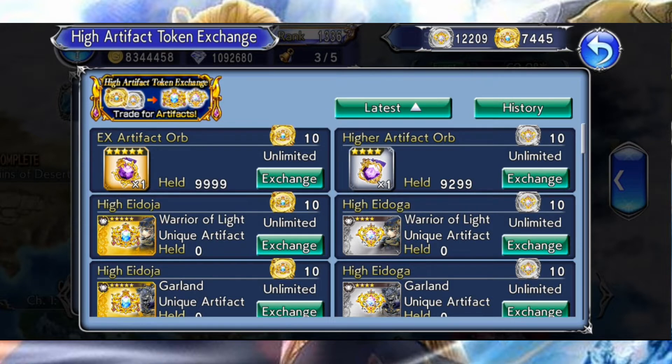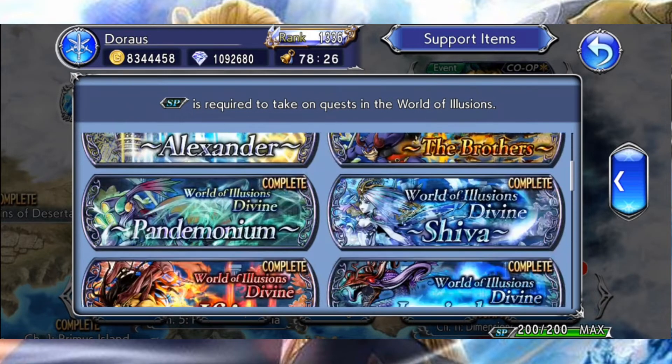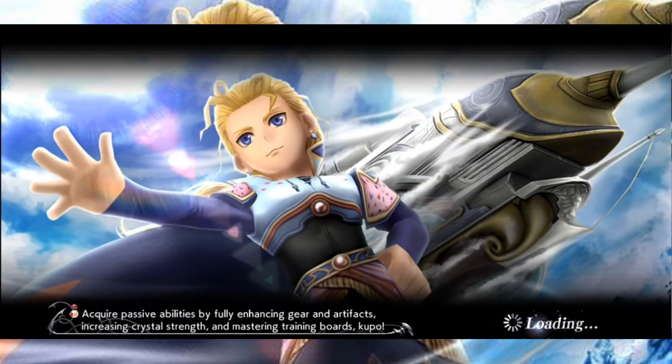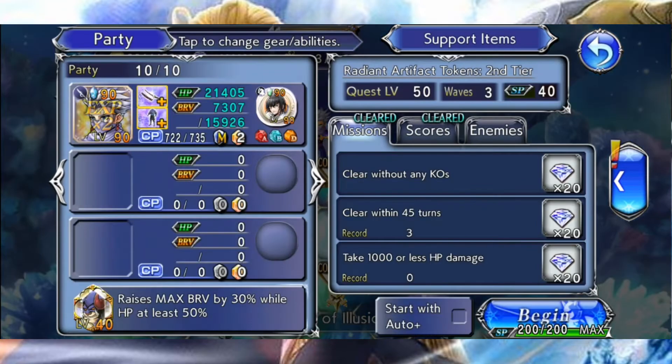Les artefacts argentés peuvent peut-être servir d'objet d'amélioration à vos artefacts dorés. Pour obtenir les tokens à échanger dans ce shop, il vous faudra vous diriger dans le World of Illusion, puis dans la section Radiant Artefact Tokens. Il vous faudra dans ce niveau-là farmer la quête de niveau 50 pour obtenir ces fameux tokens.